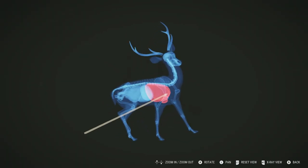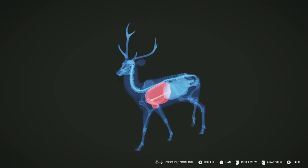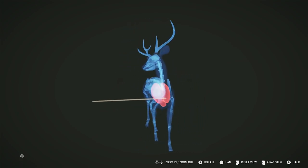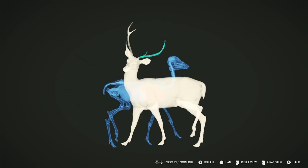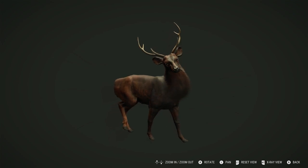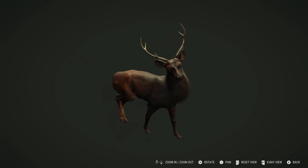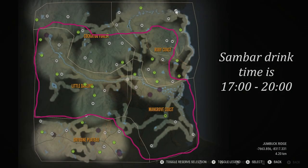The .308 did a perfect job — I managed to double lung and heart shot him, so the .308 seems to be a very good weapon for these guys. Just such a beautiful looking animal. I am super impressed with how the Sambar look. They've done a really fantastic job. I really like this Dusky Gradient fur type — absolutely stunning.